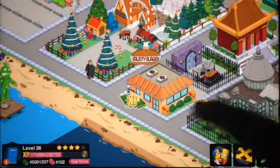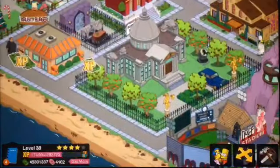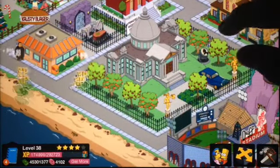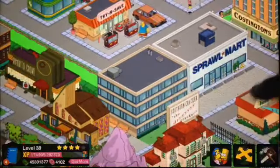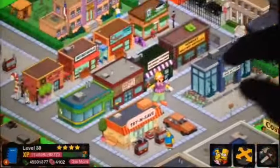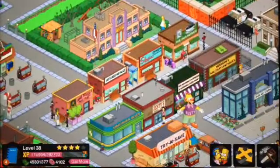Here's the Springfield Mall with parking areas. There's a Christmas area that is actually one of the coolest looking spots — pretty awesome. We got a Krusty Burger, a Buddha temple, Burns' house, and the church. There's another building that I think is a mall, and here's what I call the center of Springfield with some small stores.